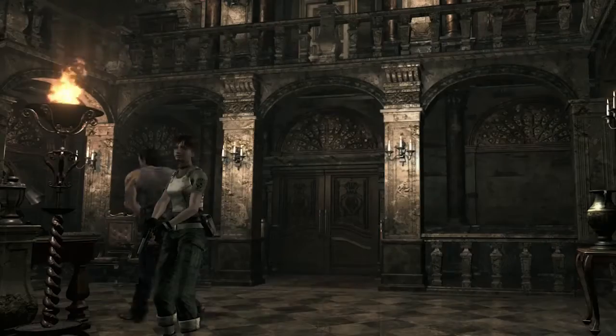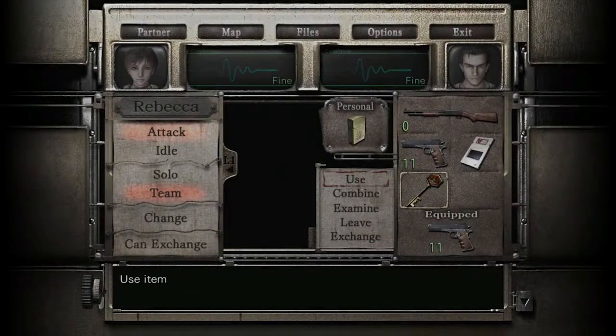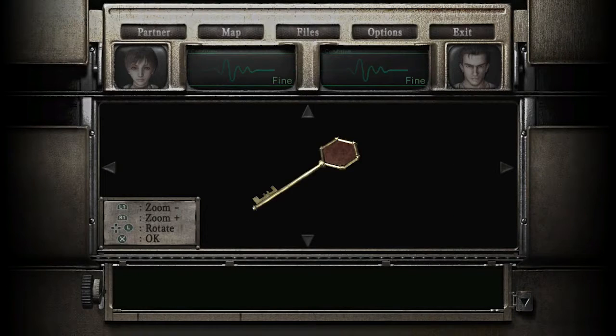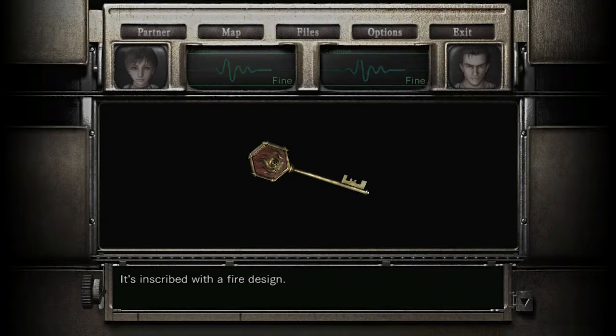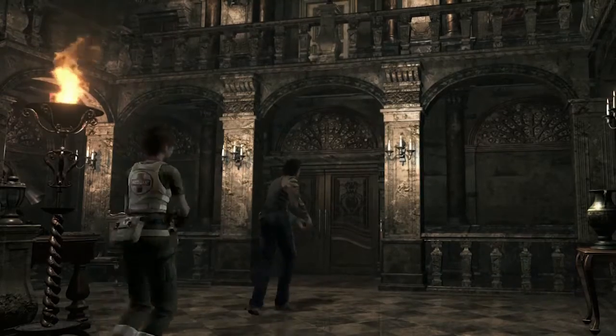Welcome back to the Game Gym channel where I am playing Resident Evil Zero. We have just fought off a massive centipede because he didn't like that we stole his key, which is a fire key. So let's go and see how many doors we can unlock.